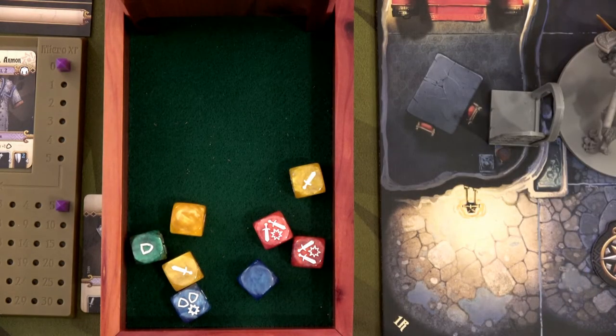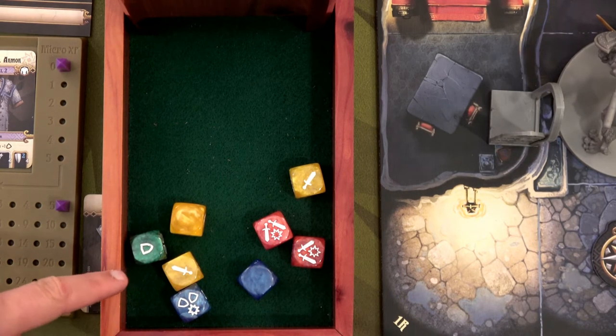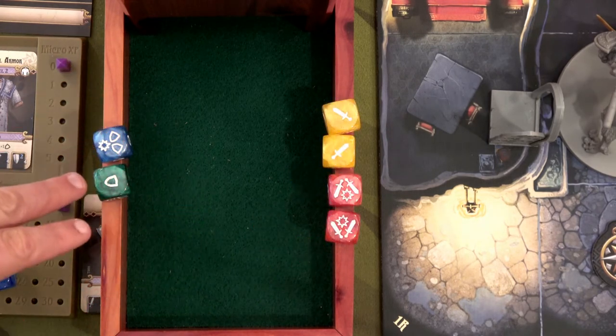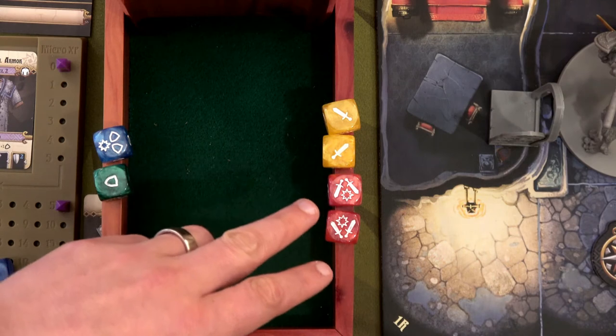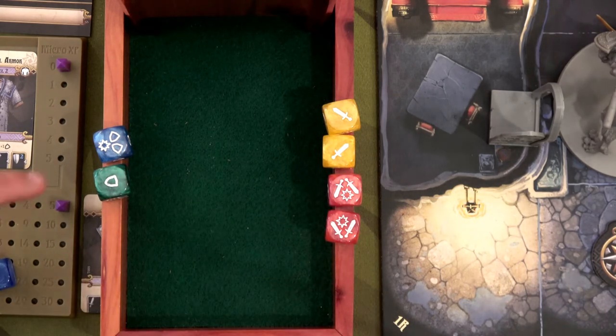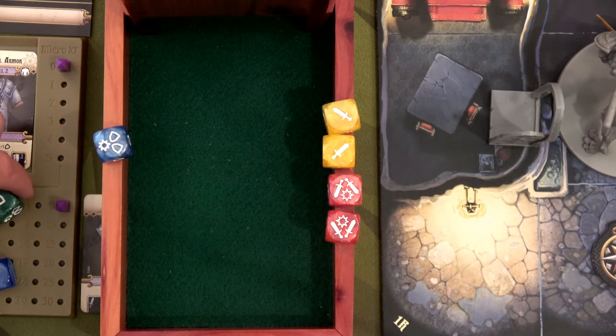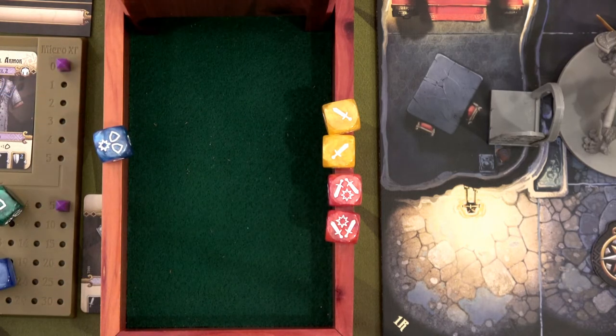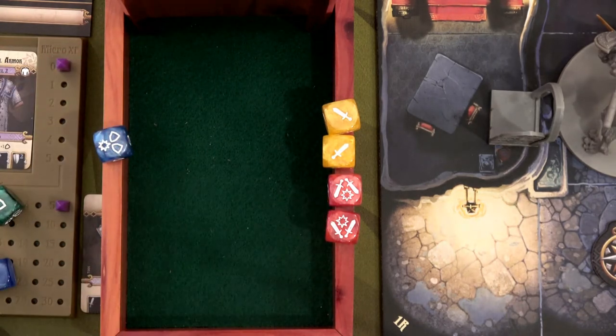Two bams right away but no diamond. The maiden has three shields, but loses one because we're in shadow mode. We have one, two, three, four, five, six damage plus two bams. I can reroll one die but won't — I can't give up four damage and two bams for a one in six chance of getting a diamond.